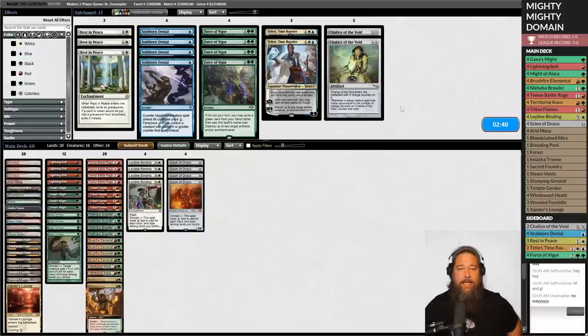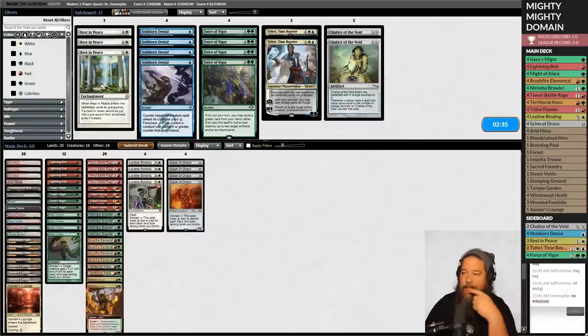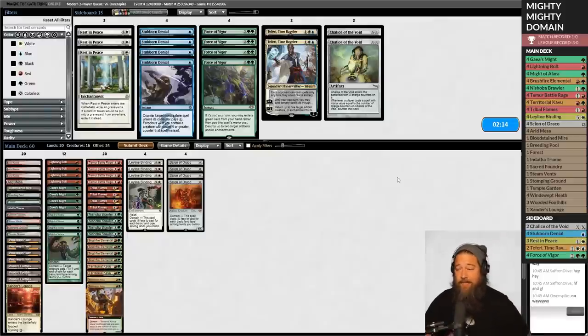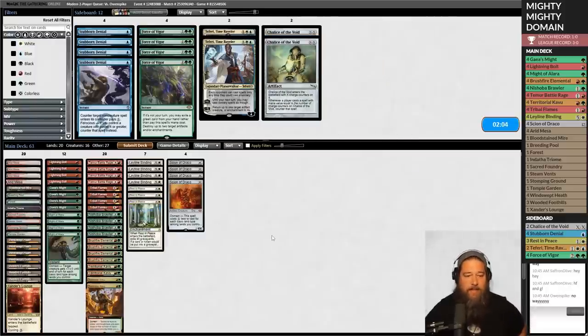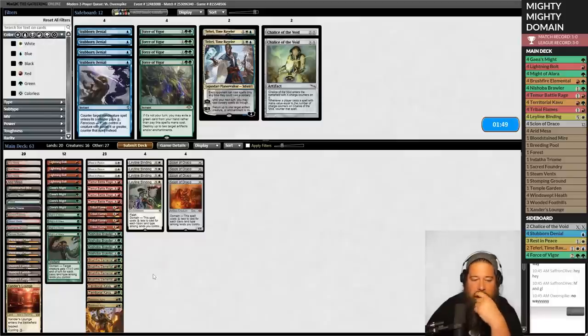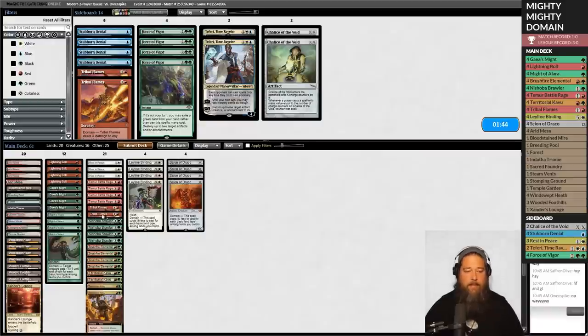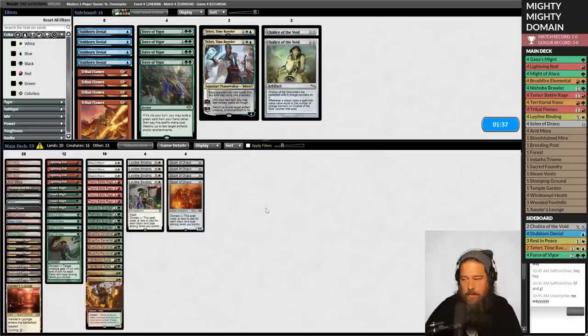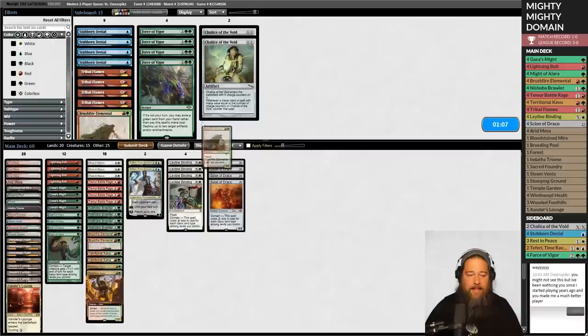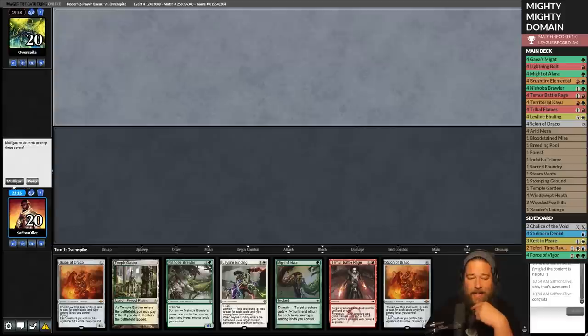We might need to do a lot of sideboarding here — Rest in Peace and Stubborn Denial are pretty much our whole sideboard for this matchup. If we look at a Murktide list it has a lot of one-mana spells so Chalice is relevant. Shutting down the graveyard, Teferi to stop instant-speed stuff, and Stubborn Denial to protect our things — all relevant. We're on the draw so Chalice gets worse. Let's bring in Rest in Pieces, one Teferi, two Stubborn Denials. Go down Brushfire Elementals, go up Teferi. Try it like that.